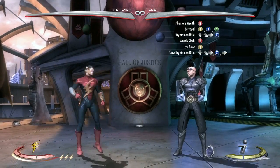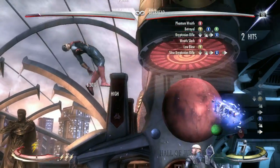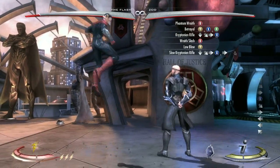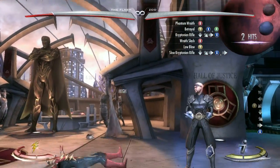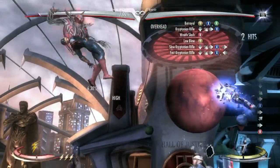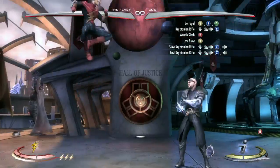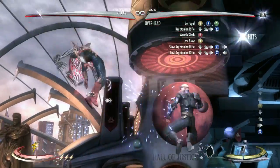I recommend at this point to set the AI to jump mode and practice hit confirming jumping low blow into slow and fast kryptonium rifle. Then I recommend doing the same with the trait out, so this time you'll jump low blow, slow kryptonium rifle, then wraith slash.